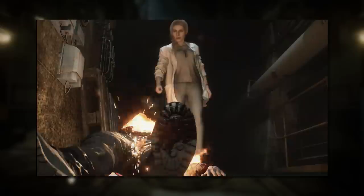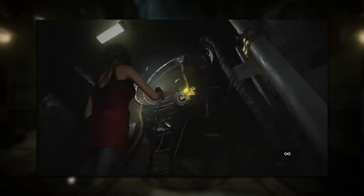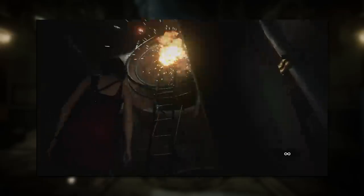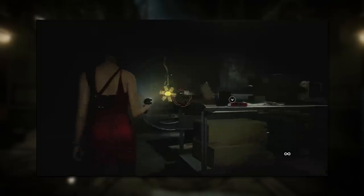Ada's section takes place in the sewers. After Leon is shot by Annette Birkin, Ada patches him up and begins pursuing Annette. In this part, you'll be dodging zombies and using Ada's unique EMF visualizer — a device that helps you find hidden electrical power sources to manipulate in order to bypass certain obstacles. Ada also has a quick run-in with Mr. X. On your first playthrough this part can be difficult, but once you know where all the power sources are you can activate each very fast and quickly escape. I really liked this section — thematically it's cool because your goal is to pursue Annette while also being pursued by Mr. X. The EMF puzzles are fun and it doesn't outstay its welcome.